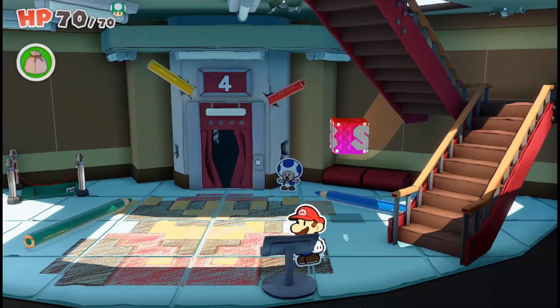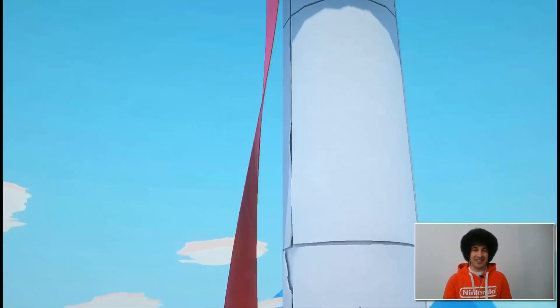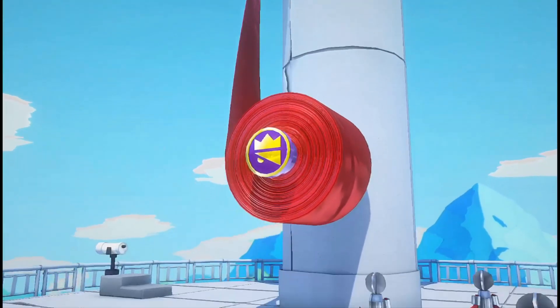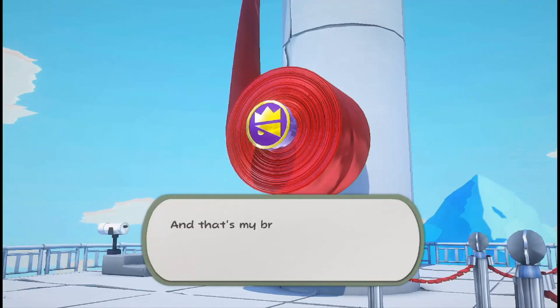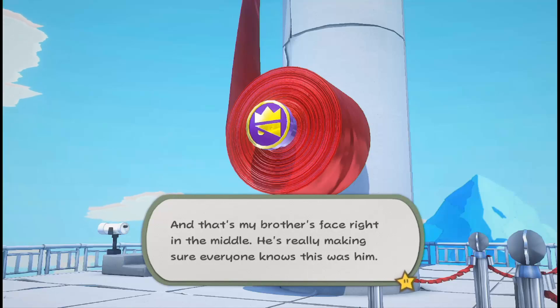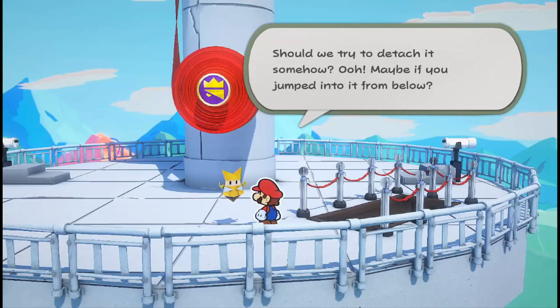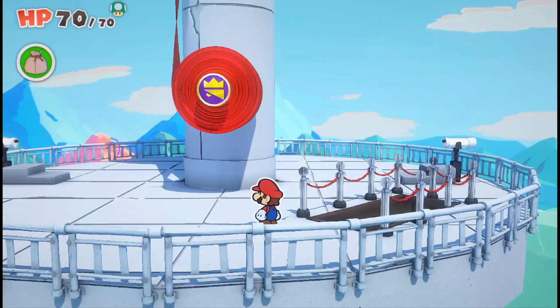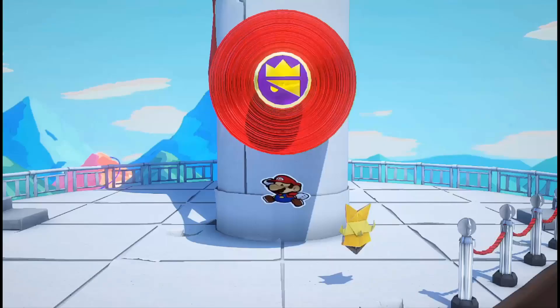This is a big place to explore where you could backtrack into areas you've been before and maybe find some of the hidden toads or fill in some of the not-bottomless holes that you might have missed. But we're getting to the red streamer here — we're going to try to unravel this and maybe see if we can get that part of Princess Peach's castle set free.